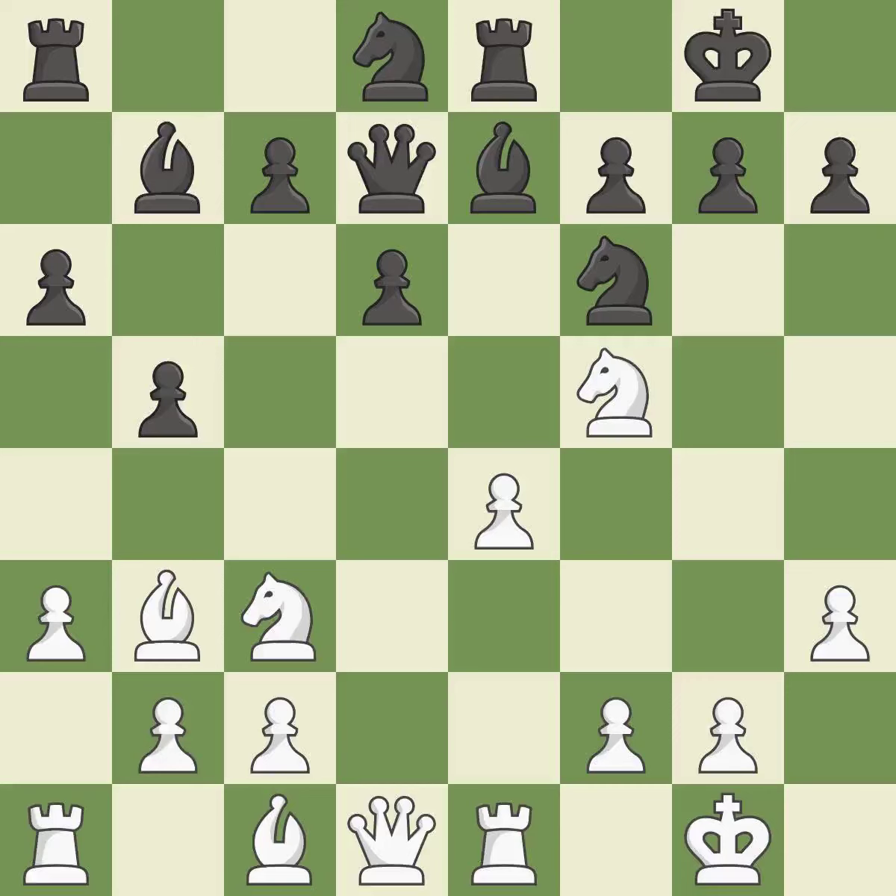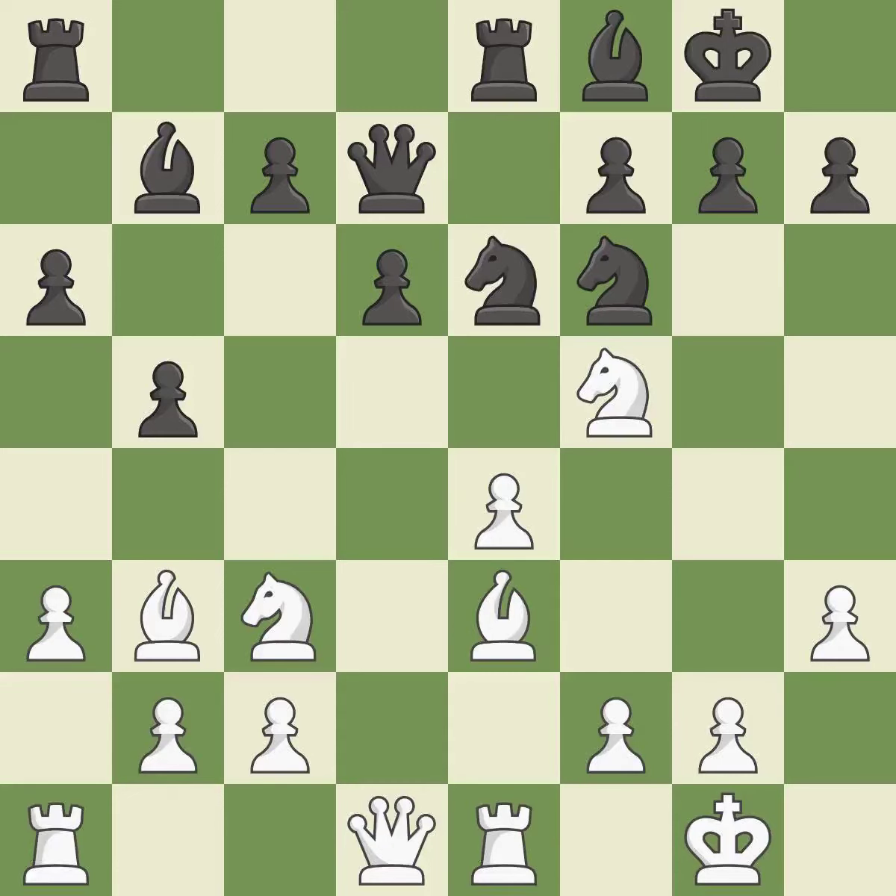Now that the rooks can see one another, they can defend one another. Although white had had the upper hand, the game is now almost even. The pawn is now adequately defended.